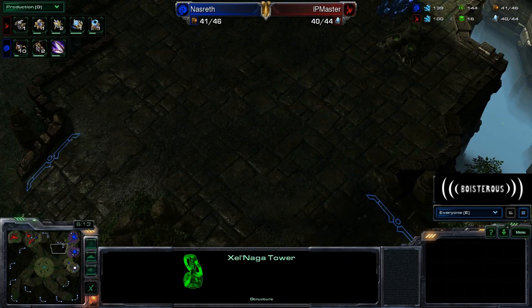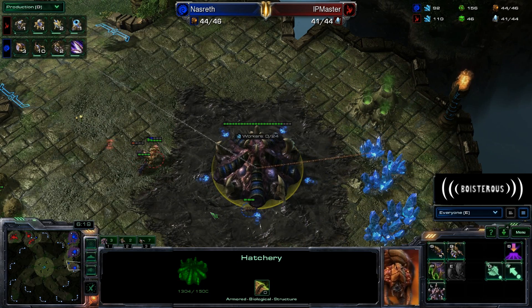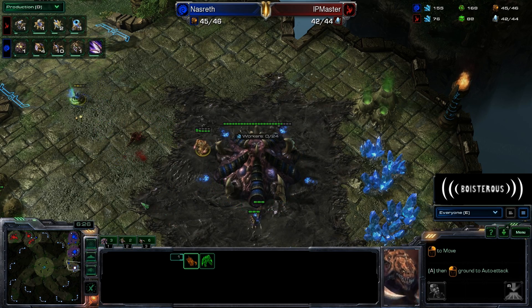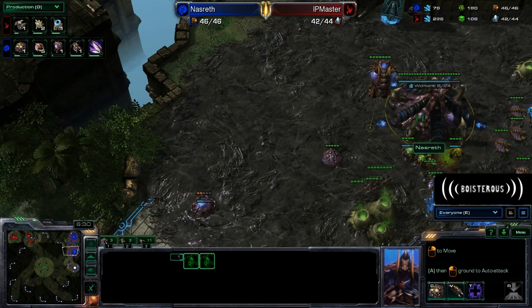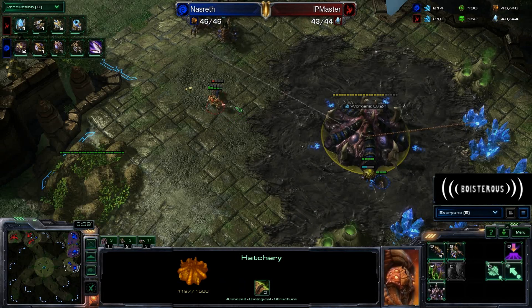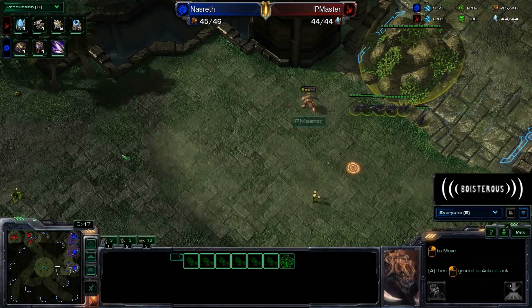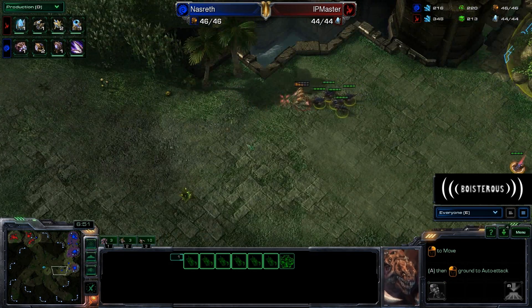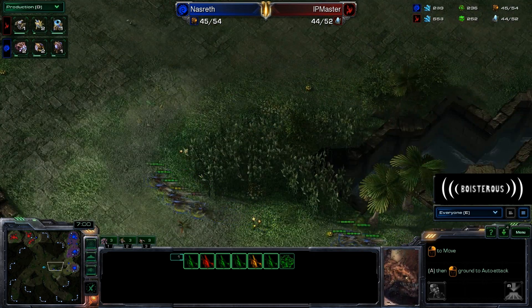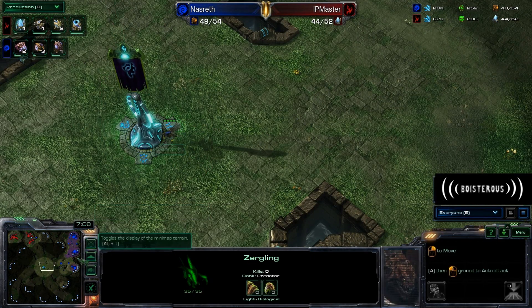They could also weave a different path, but that would be a little bit more awkward than just sending an a-move. A lot of players, at least not until the high levels, aren't going to go for anything crazy like that. It looks like we do have a couple of Queens moving down to the fourth base — actually those are from the natural; he has Queens in production. Never mind, this is actually perfectly standard. It looks like we're going to have 6 Zerglings chasing away the Zealot. They should be able to pick it off with a full surround. The Zealot tried to get as good a position as possible, but it just was not enough — it did not have enough life. So Nazrith is taking over the Xel'Naga Watchtower in the center of the map.